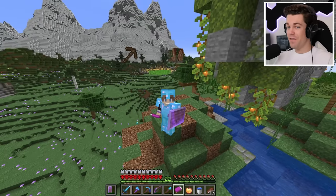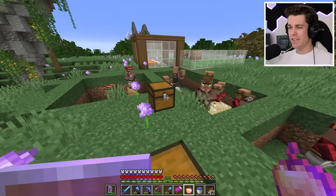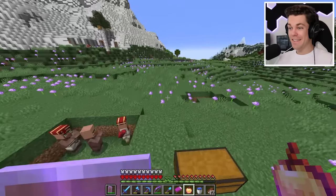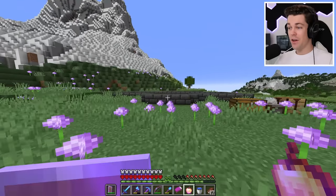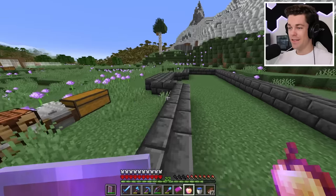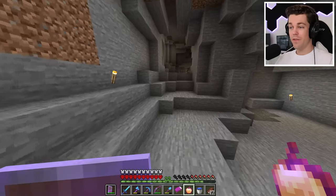Now what we need to do first is make a villager trading hall. Right now, all my villagers are out in the open here, which isn't very safe. All it takes is one zombie, and they're gone. So this trading hall needs to get done. I already scouted an area to build this thing, and it's gonna go right here. Eventually, I'm gonna turn this entire meadow into a little village, and this is gonna be the first building we add to it.